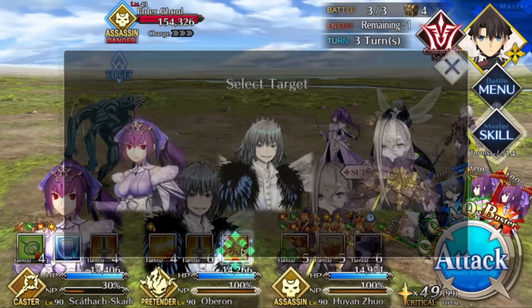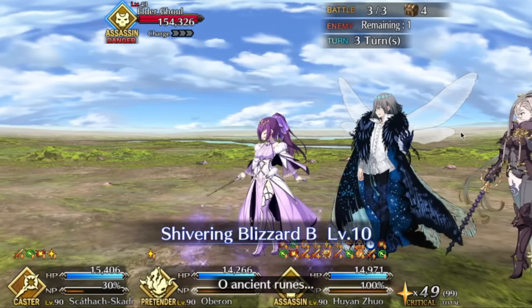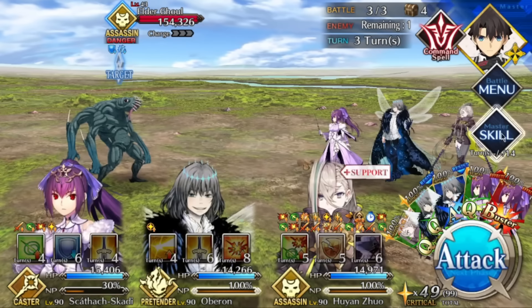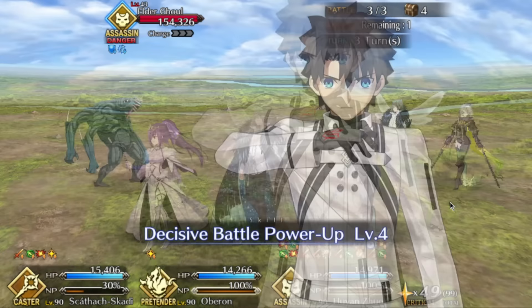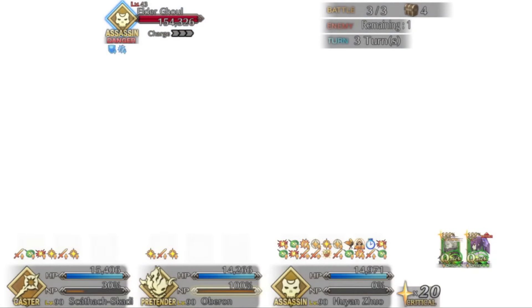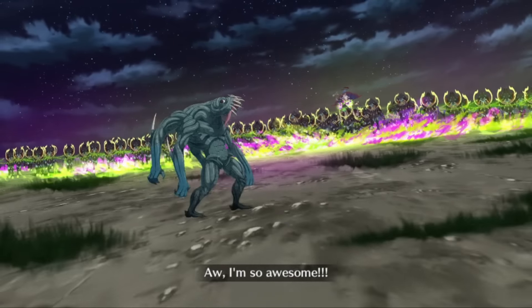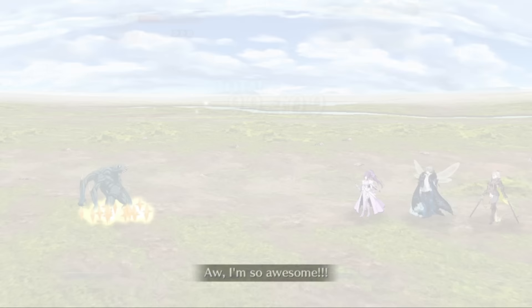If you're doing buster farming, Areshkigal works really well because she is also anti-Earth with her most recent buff on the NA side. She is an absolute dreamboat going through all of these — not only for the first two waves, but the final boss Super Orion is also Earth attribute, and so is Arash who accompanies him. Arash is about 242,000 HP. Areshkigal has the power mod, the 50% battery, and you can refund her skills.